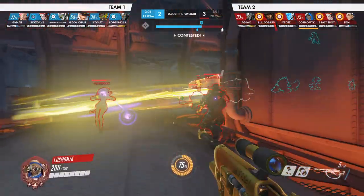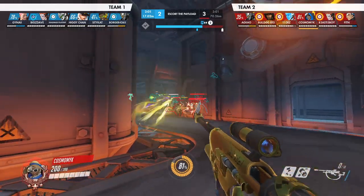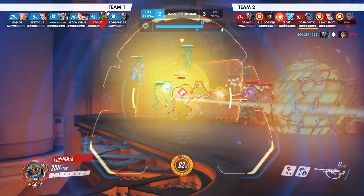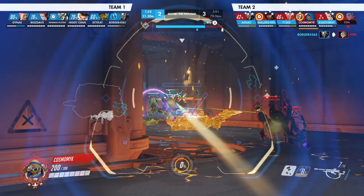Moving on, you're doing normal Ana things — staying scoped in, healing some shots. I would probably just stay scoped in at this distance with no threats. You do scope in, can't heal the Sigma in time, but you're pocketing the Rein as much as you can. You throw the nade and drop your nano on him immediately, which is good.